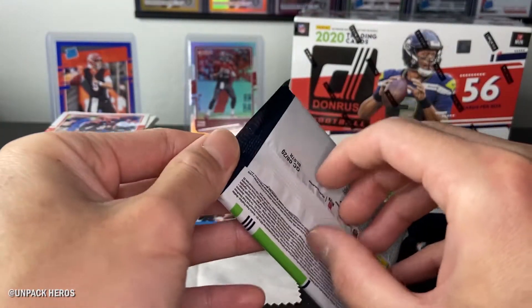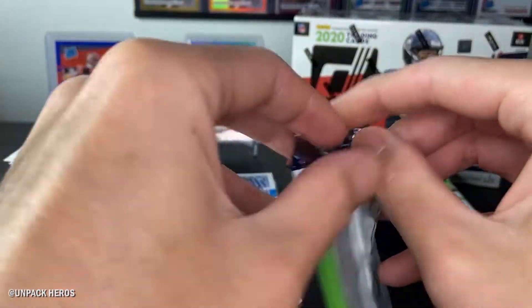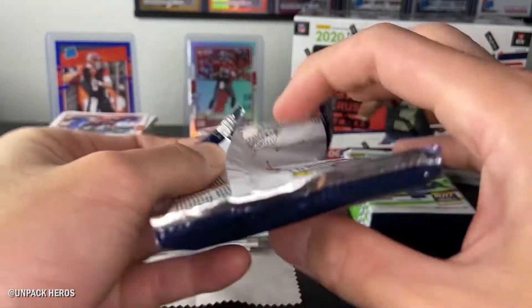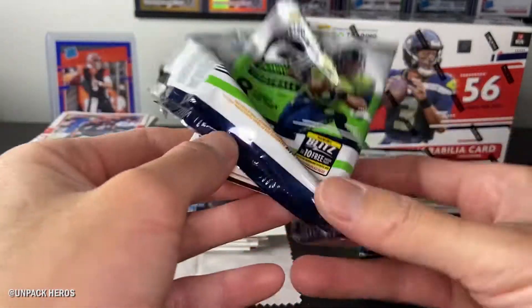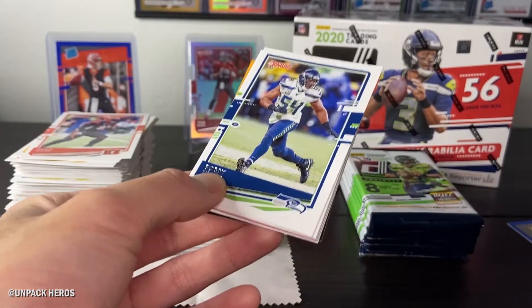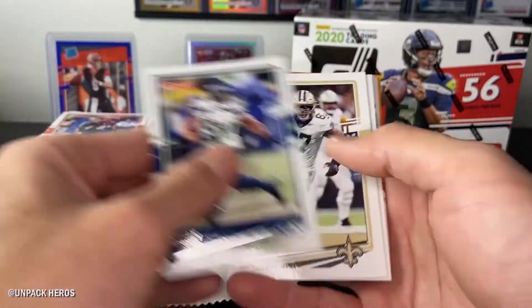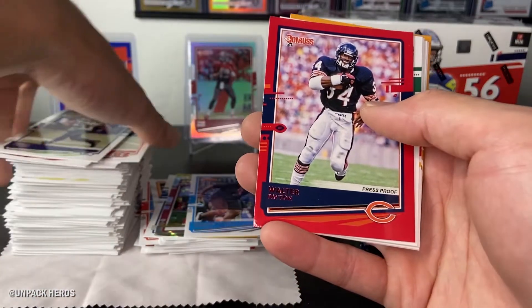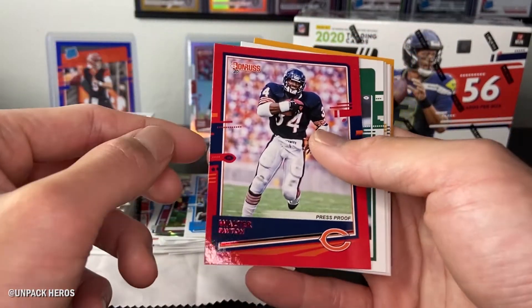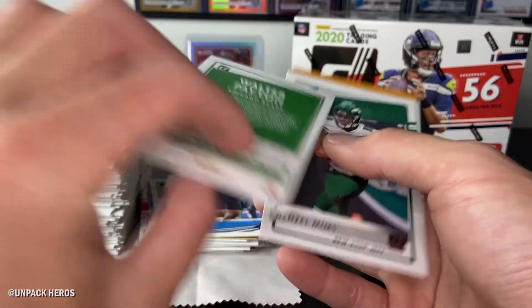Can we pull another 400 points out here? I believe we can. That will bring me up to 800 points — that much closer to a White Sparkle Pack. Bobby Wagner, Jerry Cook, Beasley, a Walter Payton Red Press Proof — wow!